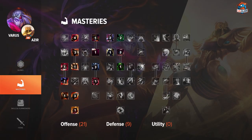For masteries on Varus I like to go 21/9/0. In the offense tree I like to go for attack speed over cooldown reduction, since with the rune setup and item build you hit 40% CDR on Varus anyway. The attack speed is better for the early game laning phase, and it also helps you fight against Azir's early push with his soldiers so he doesn't get level 2 way before you. Other than that, get as much damage as you can in the offense tree — Varus is a very damage-reliant champion.